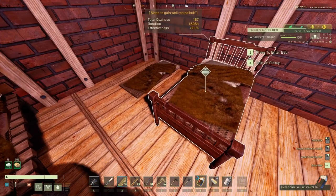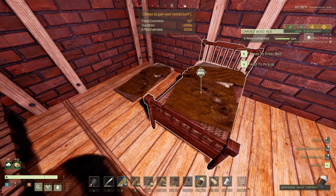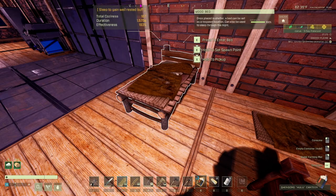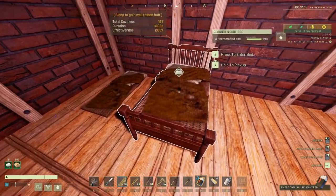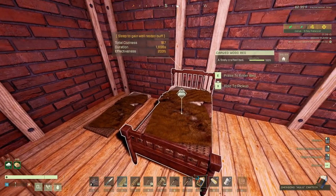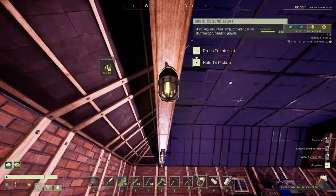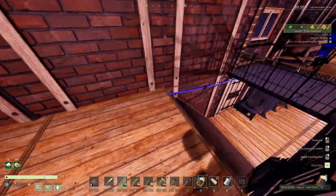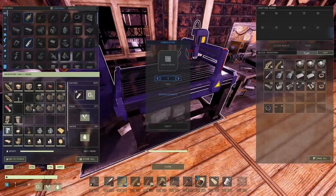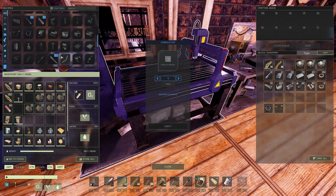The better bed gives a bigger sleep duration — instead of 1453 seconds you get 1696 seconds, so 1575 overall. This is the best bed I have at this point. The 167 coziness is partly explained by the bulbs I have around the base — I think they each give plus four or six coziness. Let me find them again.